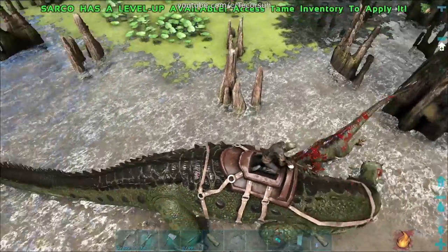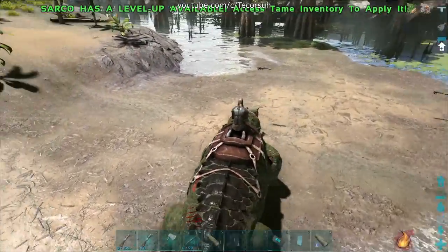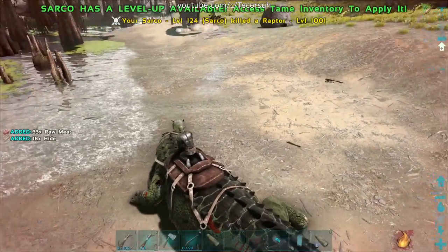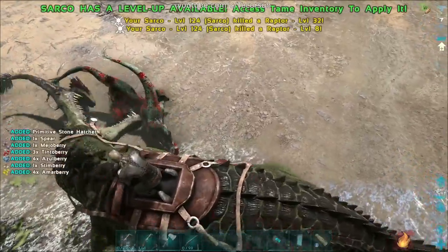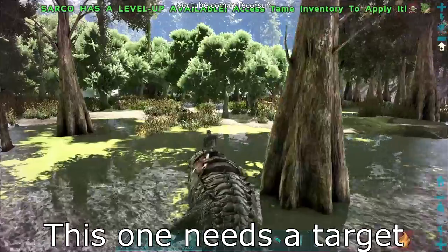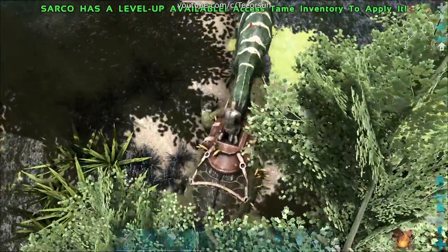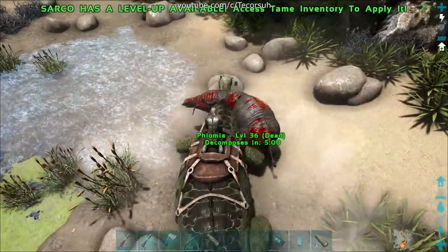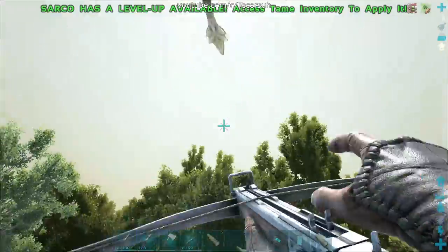Their primary attack is a bite attack. If you face a target behind you, the sarco will flip around and attack it. Their secondary attack is a death roll, which will latch onto creatures with a drag weight of 85 or less, with some exceptions. Their crouch command is a forward lunge at a target — I find that this attack doesn't work all that well.